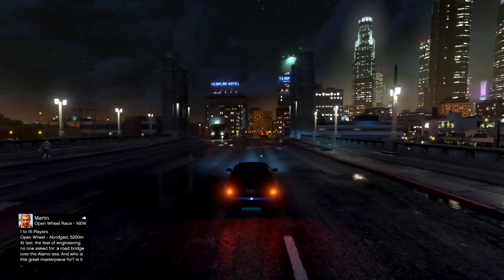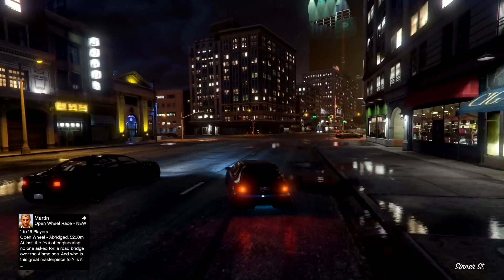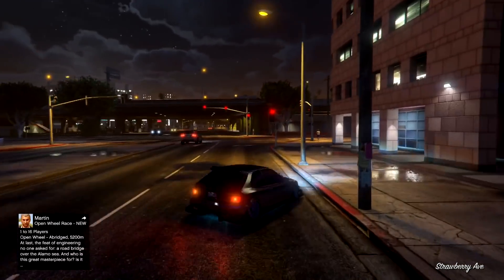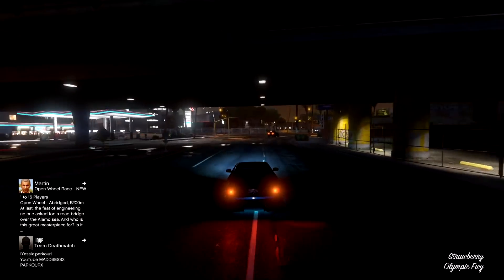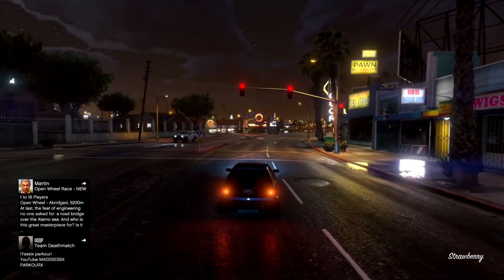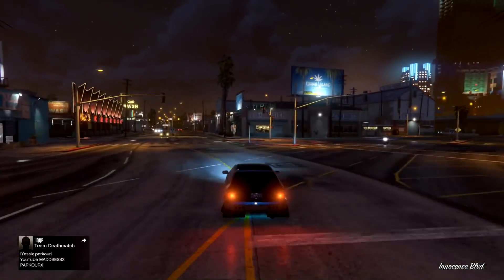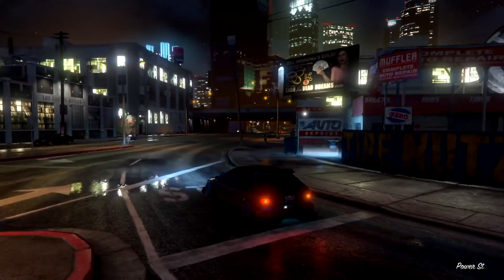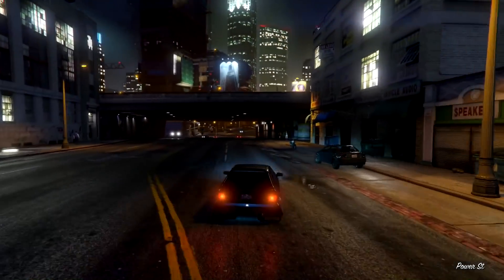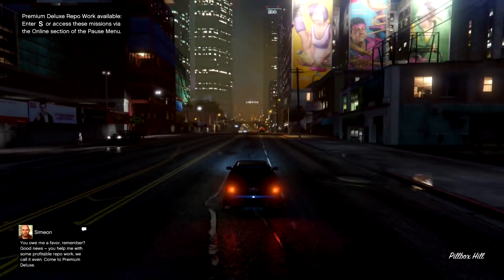Did you guys know that the first update that ever came out in GTA 5, the Beach Bum update, all the content of that update was actually given out for free to all of the players, which was the first and the last time that ever happened. Back when the game was released, the average price for a street car was $225,000, and an air vehicle or a boat was $600,000. The average cost for a car is now $1.8 million, and the average price for a vehicle in the air or on the water is $3.2 million.